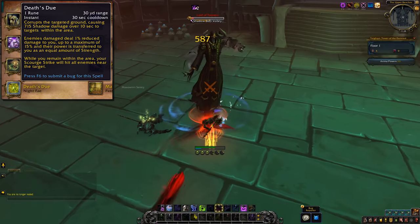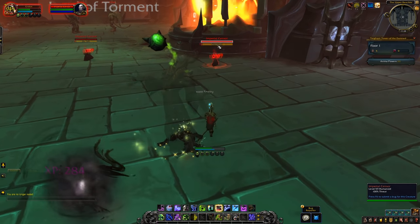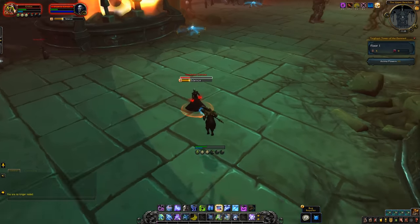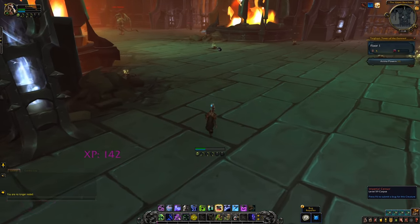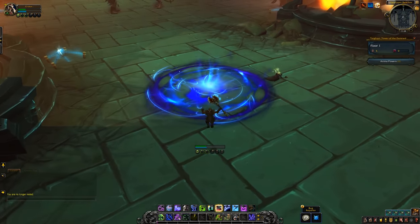So you can get up to 15% strength every time you use Death and Decay, and it lasts for 15 seconds, and every tick refreshes the duration. That means if you have an enemy in Death and Decay for the full 10 seconds, your buff will actually last for 25 seconds or thereabouts. You get 10 seconds free during Death and Decay, and then when it ends, your buff continues for 15 seconds or so. Definitely a nice bonus.